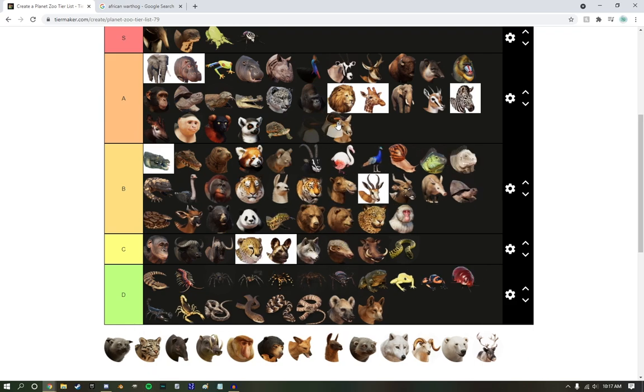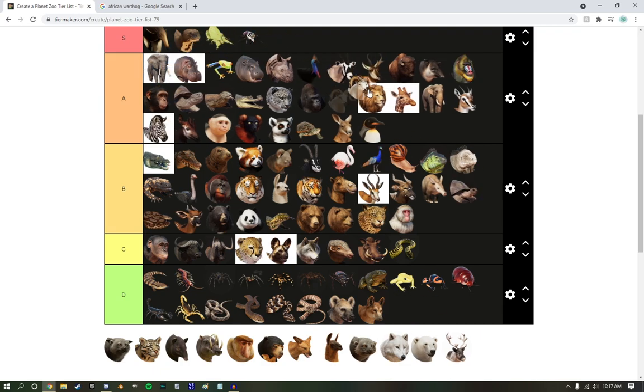King Penguin — low A tier. They're penguins, they got the job done, but still not my favorite penguin. Dall Sheep — I know a lot of people don't like it, but it gets high A tier. It's a little bit better than Lion in my opinion. I just really love them. I love how they clack around up there.